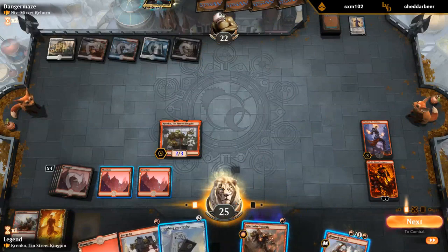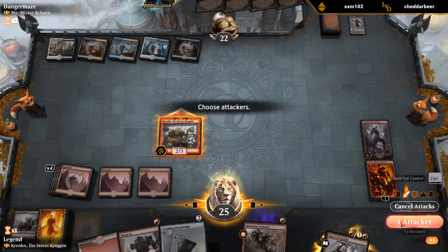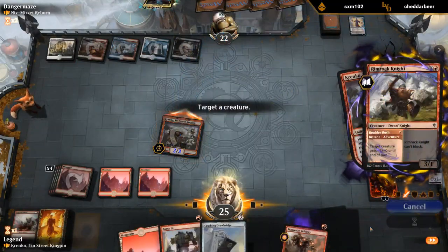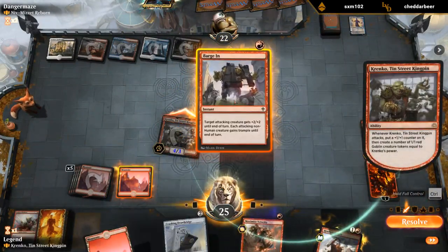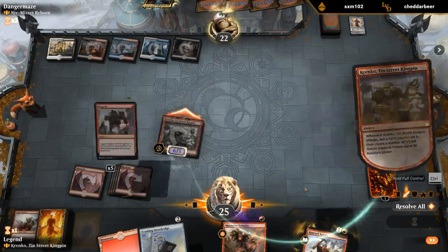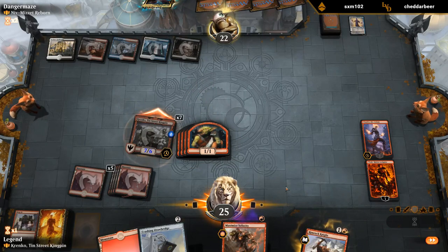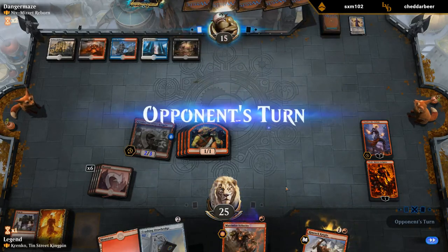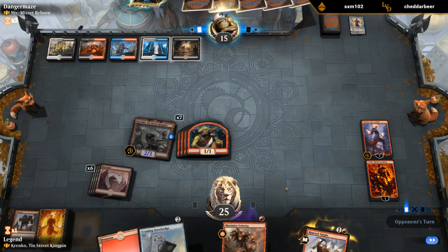And then I got to go full control, I guess. And then it responds to the trigger. We're just going to go all in here — no holding back. Krenko is only two power, but we did get seven goblins, so they'll need another sweeper here.